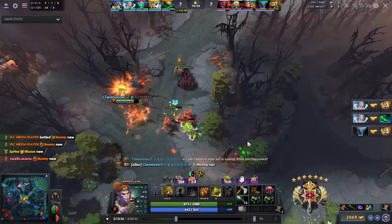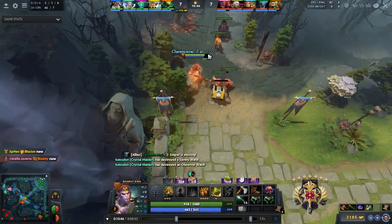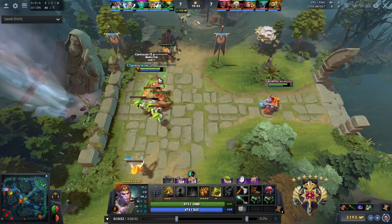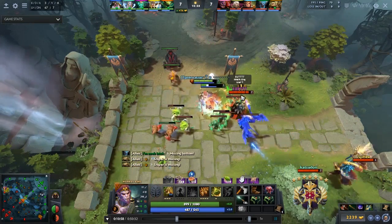He pushes the wave quite aggressively because Radiant King is back in the jungle, and CM is after teleporting top and killing a ward. So now they don't have very good vision. Lycan is in a pretty bad position when playing against Radiant King, and his stun is quite potent for getting a kill — and that exactly happens here.